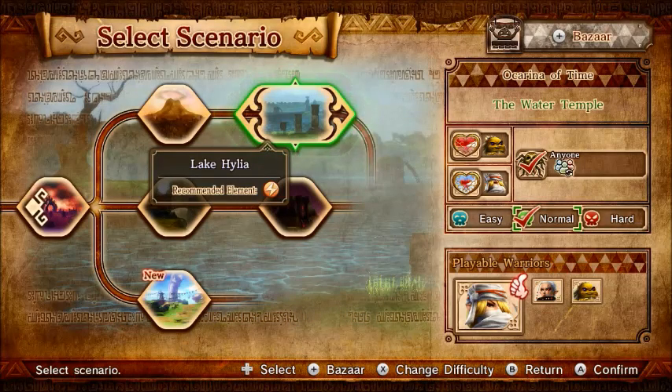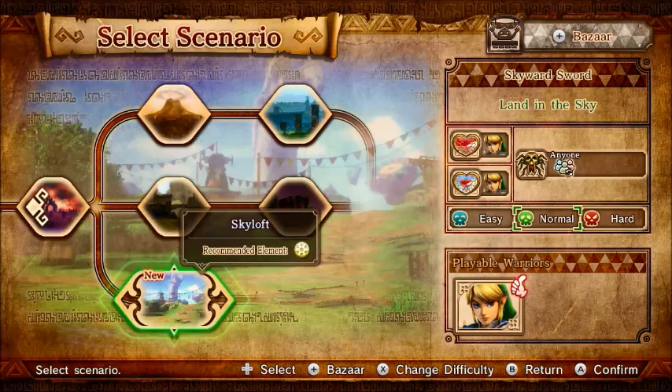Hey everybody, Paul here, back with Hyrule Warriors. In the last episode, we finished off the Ocarina of Time Saga with the Water Temple. This episode, we're going to be taking on the final of the three: Skyward Sword, and Land in the Sky. Let's get started.